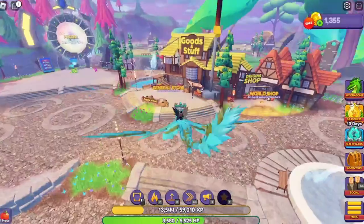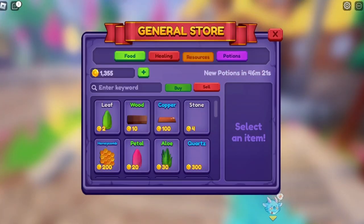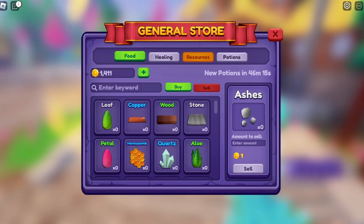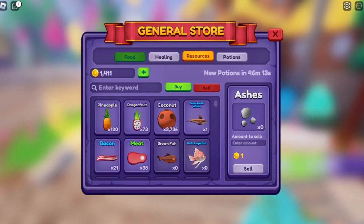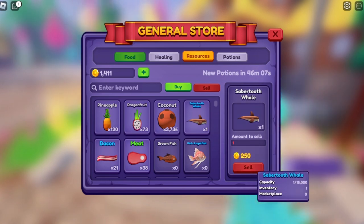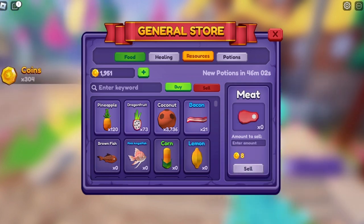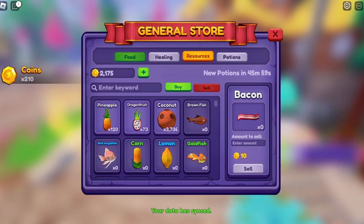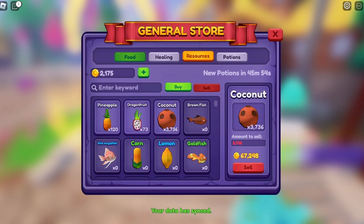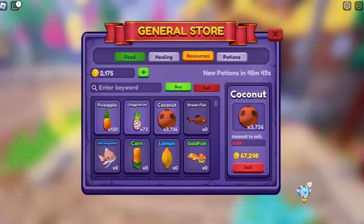We are back in Origins. Let's go sell some things so you guys can see just how much you can get. Ashes: 56 for 56 coins — so if you get thousands of ashes, that'll get you thousands of coins. The saber-tooth whale is 250 coins, so if you fish for a little bit and get a lot of that, that'll be a lot of money. Now I'm not selling these three fruits because I'm going to wait for the double day. If I were to sell all these coconuts now, I want more than that.